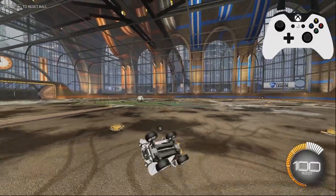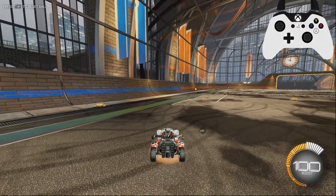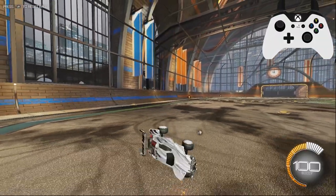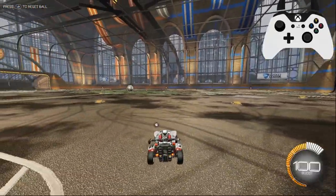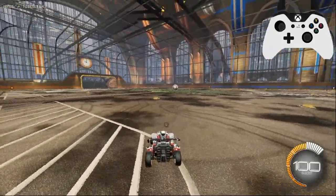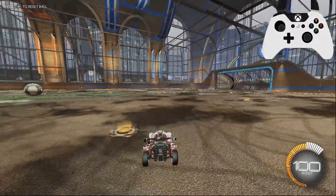Now this works the same way going backwards and forwards. If you're flip canceling backwards all you're going to be doing is pulling up after you execute that backflip. Now why might this be useful? Well the reason that flip canceling is so good is because of this sort of proning action it gives your car.